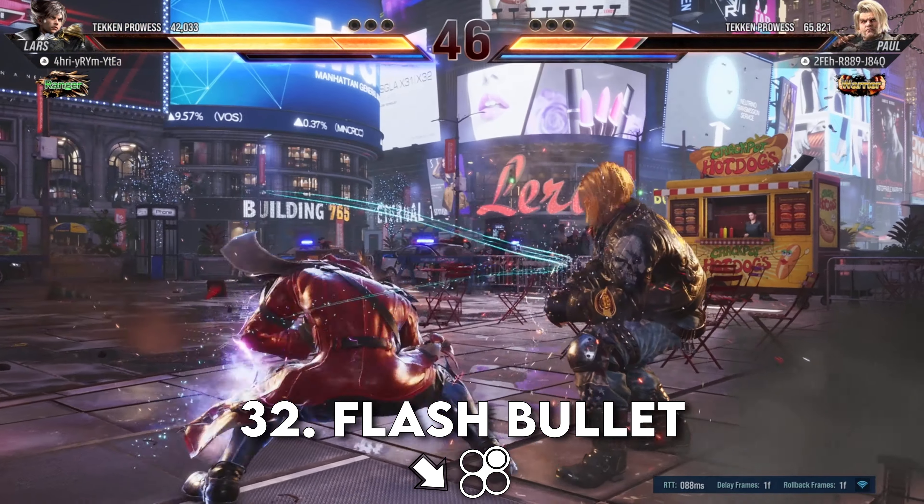All attacks marked by the tornado move icon seem to have this wall flip property, similar to certain moves that wall bounced in Tekken 7. HE Combo, Gilbert Cannon, Surge Blast, Streamer, Into the Storm, Entangling Ejector — all of these can re-wall splat an opponent. Subject to change, keep them in mind.